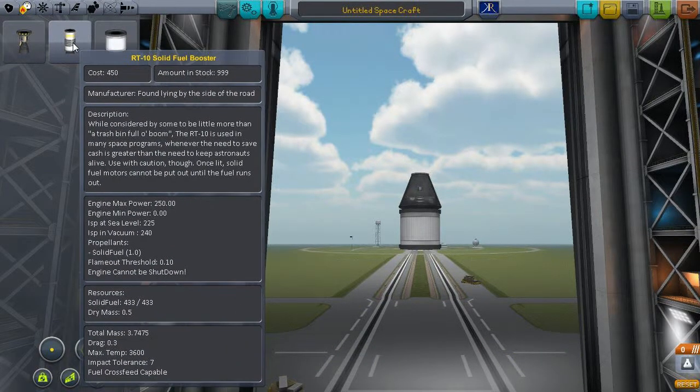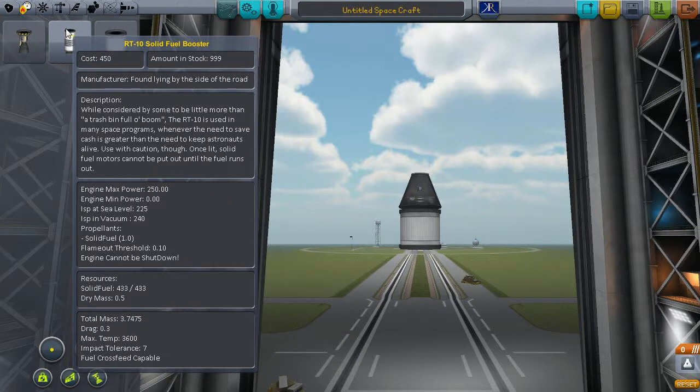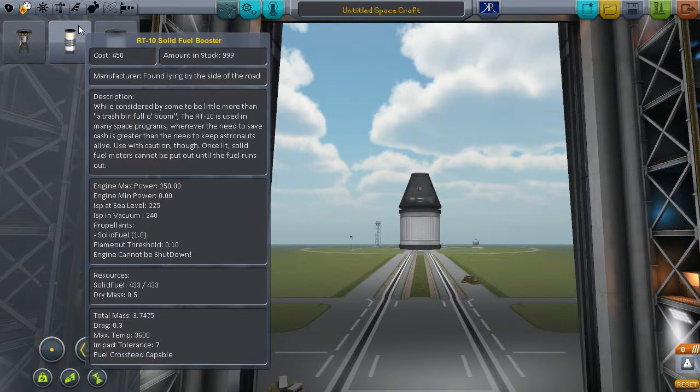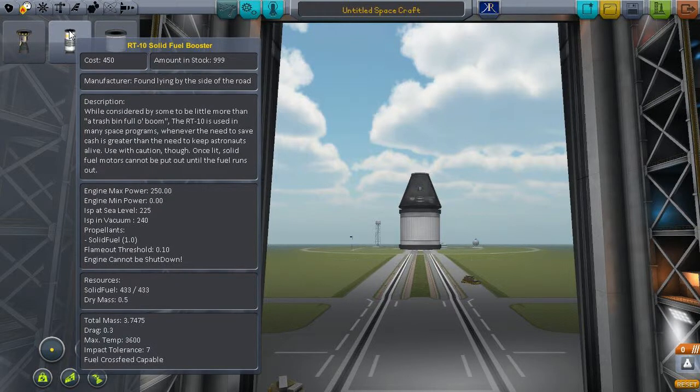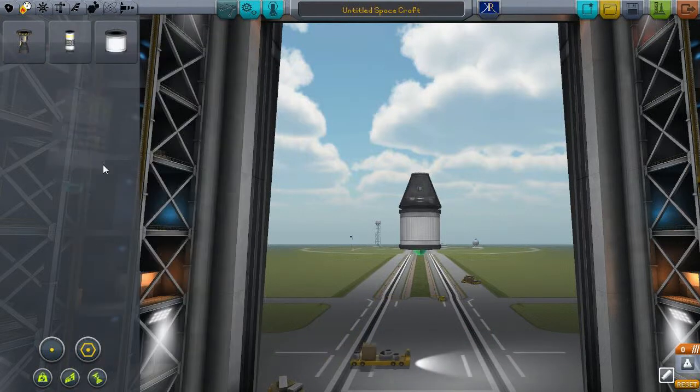The other item we have here is a solid fuel booster, which is like a self-contained bottle rocket or fireworks-type situation. If you look underneath, under engine power, it says 'engine cannot be shut down.' That is very important — it will burn as soon as you light it all the way until it is done, just like a bottle rocket. We're going to put them on the side. Let's grab a couple more fuel tanks so you can stack them. The game will automatically drain this one, then this one, then this one. To move your ship around, you grab it by the command pod with left click.